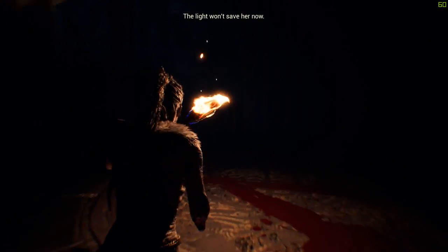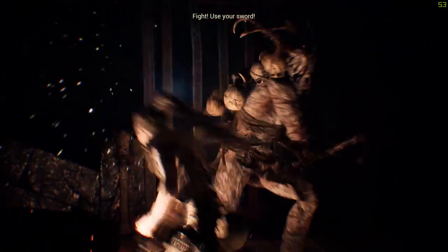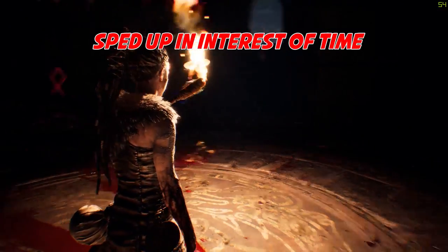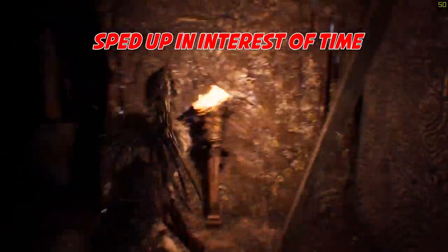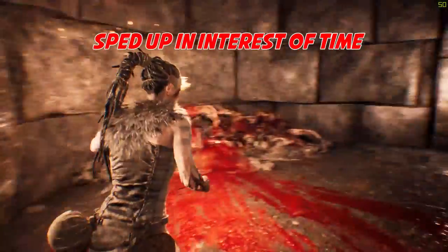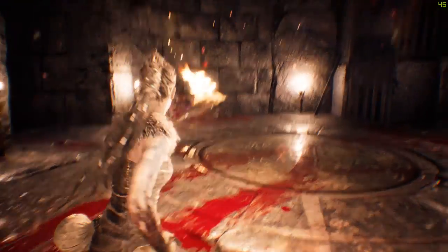In this room you'll have to fight off some enemies before continuing. Pick up your torch off the ground and light the nearby torches. On the ground you'll notice some painted blood — climb up the stairs to match your symbol with the blood.